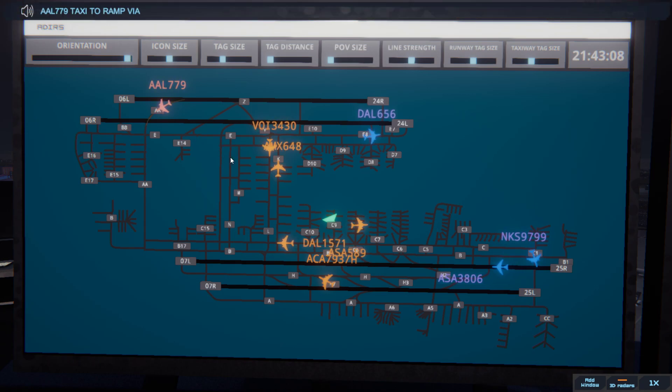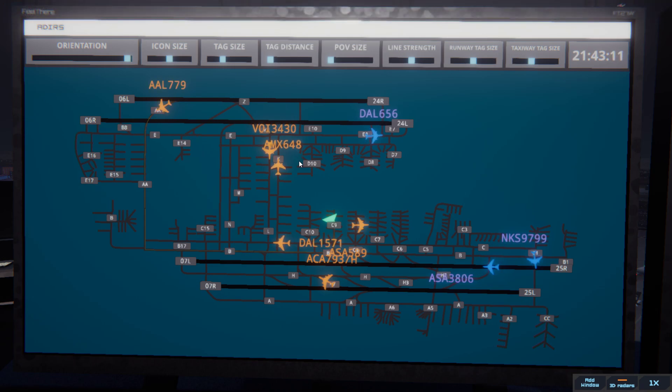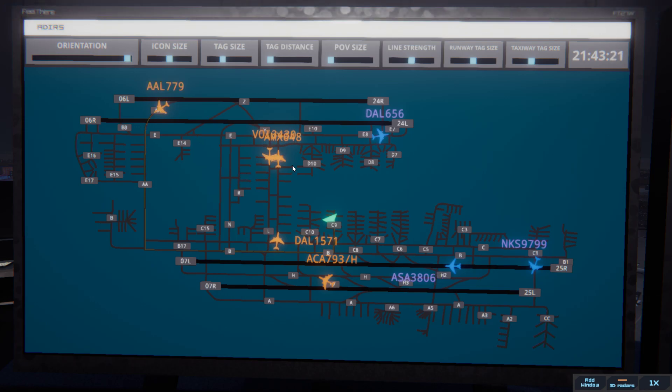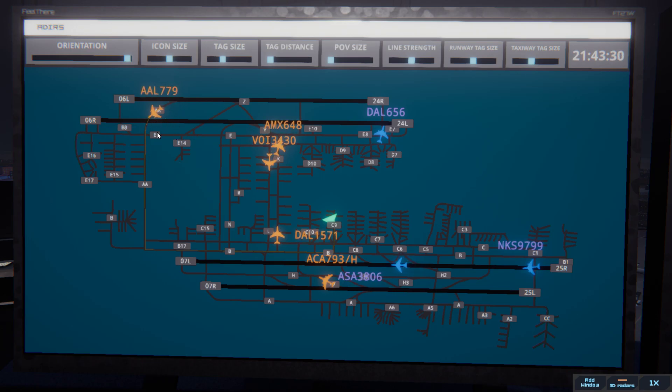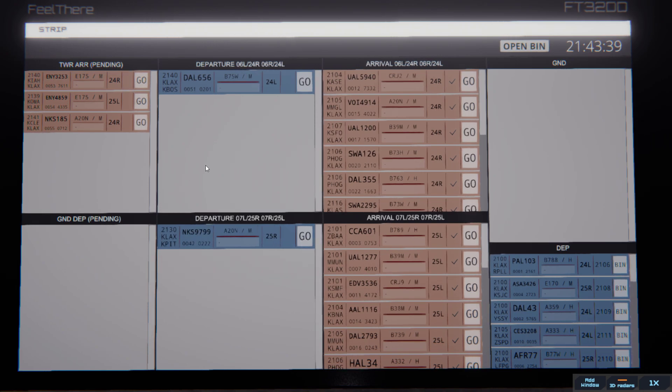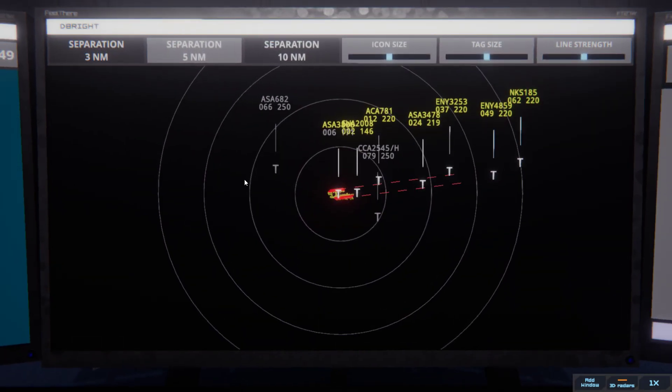American 779, taxi to ramp via Alpha Alpha Bravo Charlie 9. Taxi to ramp via Alpha Alpha Bravo Charlie 9, American 779. American 779, cross runway 06R. Cross runway 06R, American 779. I'm looking forward to the update where you can tell them to cross at the same time — it'll be nice. Envoy 3253 on final 24R. Delta 656, runway 24L line up and wait. Runway 24L line up and wait, Delta 656. Envoy 3253, runway 24R cleared to land. Another Envoy, but he gave us a little bit of space.